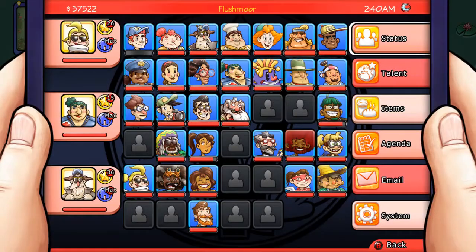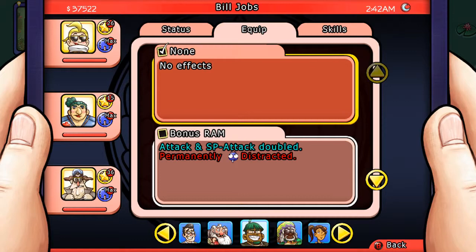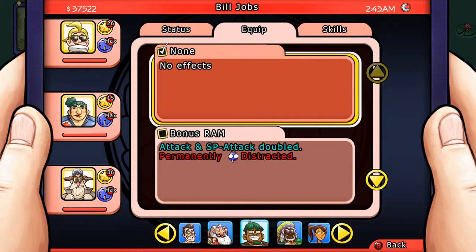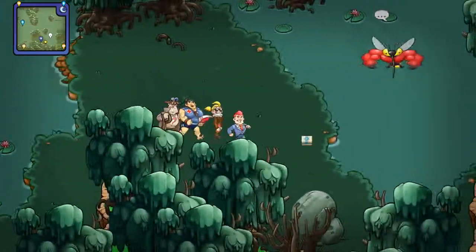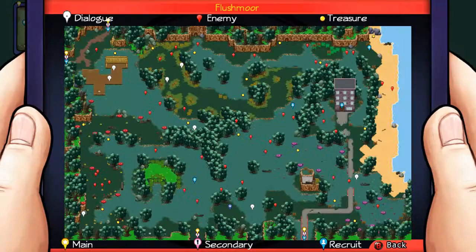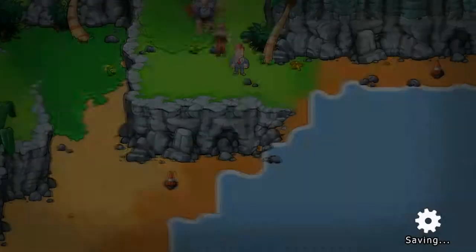We got bonus RAM for the programmer! Bill, I got something for you! So bonus RAM — attack and special attack double, but permanently distracted, so he has a chance to not attack. Not the biggest fan of that — I don't tend to like abilities or weapons that have side effects anyway. Looks like I'm going to need to go back the other way in order to really be able to explore Flushmore properly.